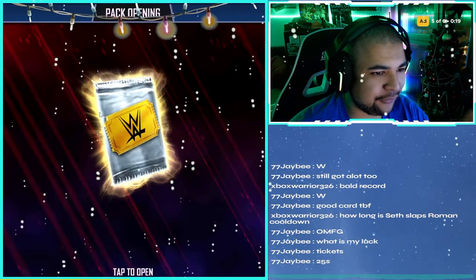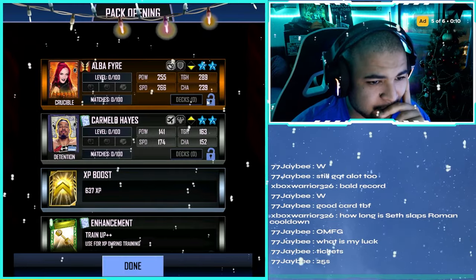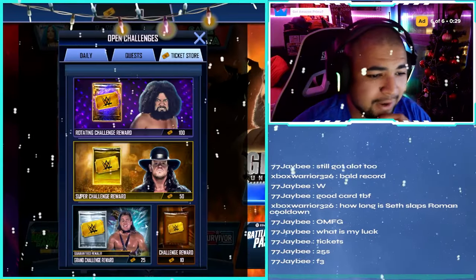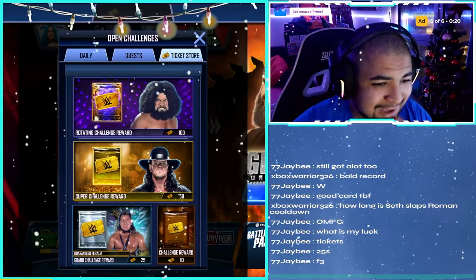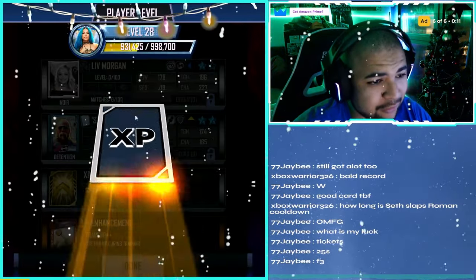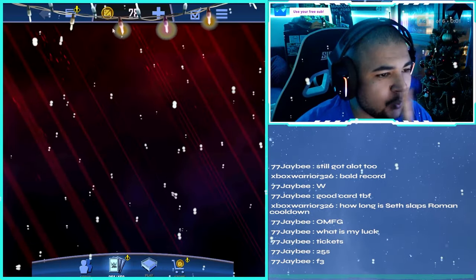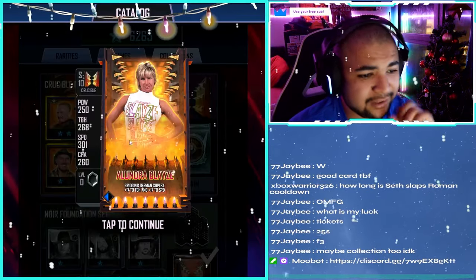We've got 120 tickets worth of 25-ticket packs - let's see if we get any more Tundras. We get a crucible in that one - Alba Fire, that's actually not too bad out of the first one. Anything crucible or above is great from these. That one wasn't too good even though it was a female. Being Noir tier now ain't great. Noir again - Sonya and Hogan again, not the worst, it's all good XP fodder. Liv Morgan - we'll take that, you guys know I love Liv. Let me just quickly check the catalog - he has not completed it, he is missing the Iron Sheik and Alundra Blaze.